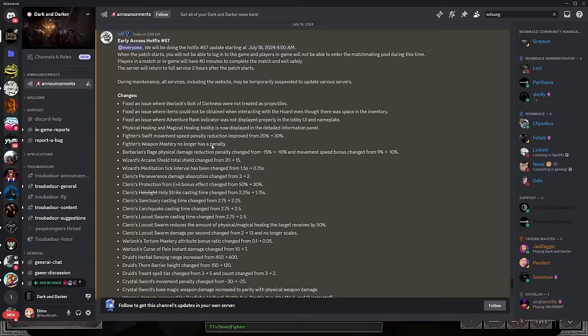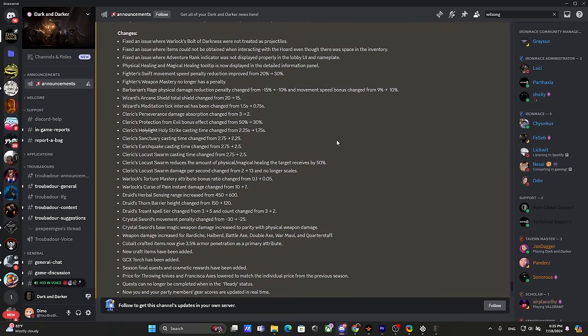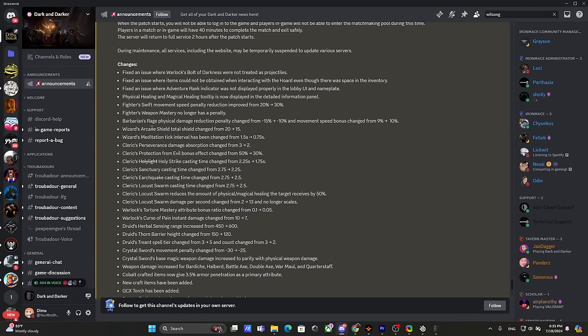Wizard's Arcane Shield took shield change from 20 to 15. Good change, because 20 was too much and it scales way too well. Meditation tick interval changed from 1.5 to 0.75 seconds — now it will take less time to get all your mana back. Cleric Persuasion damage absorption changed from 3 to 2. Protection from Evil bonus effect — some damage ticks were doing around 3 damage, and the difference between 3 and 2 means it will completely eradicate some damage. Protection from Evil changed from 50 to 30. Huge — very huge. This is drastic. Cleric is basically dead now.